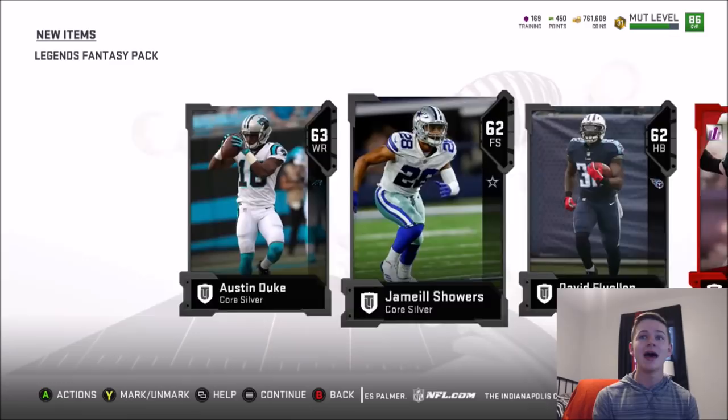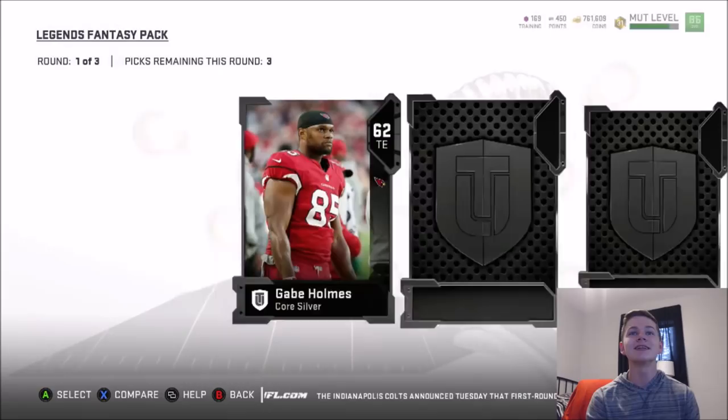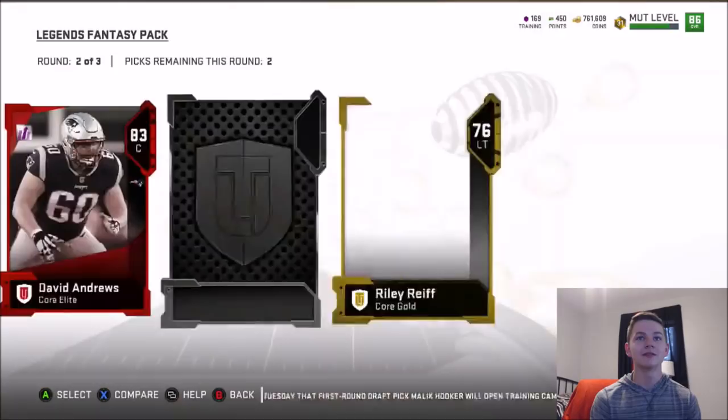The market is going to crash a little bit today. Really wish I didn't do my shopping already. Let's see if we can get some more elites in these packs. We actually do get a gold in round number one. Round number two coming up — we get Anthony Everett. And we get an elite in round number two: 83 David Andrews, baby. I'll take that. Can we get two? We do — 80 overall Olivier Vernon.